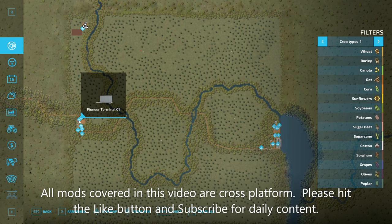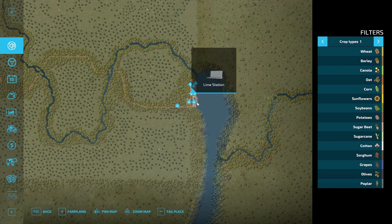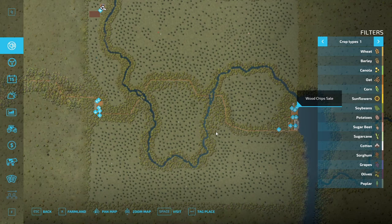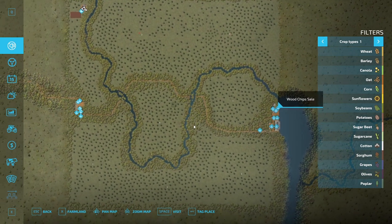You do have your areas here: the Pioneer Terminal which is like a sell point, the vehicle shop, gas station, animal dealer, bale sales, Lizard Cheese Shop, and on the other side of the map there's a supermarket, a wiring plant, another Pioneer sell point, a lime station, debris crusher, the sawmill you can purchase, and a wood chip sale. It looks like we have six to eight pieces of land to buy.